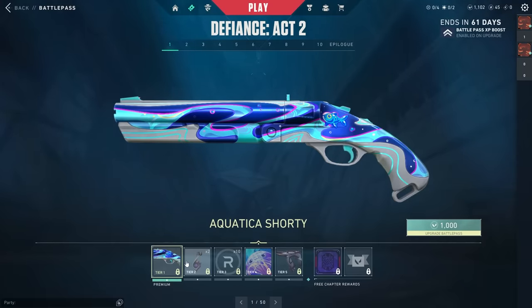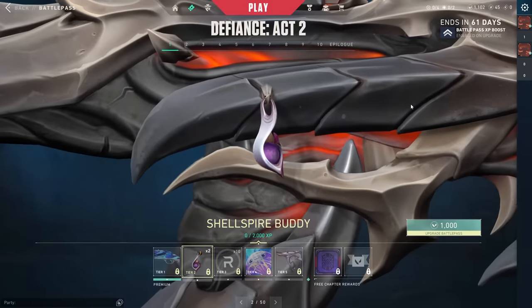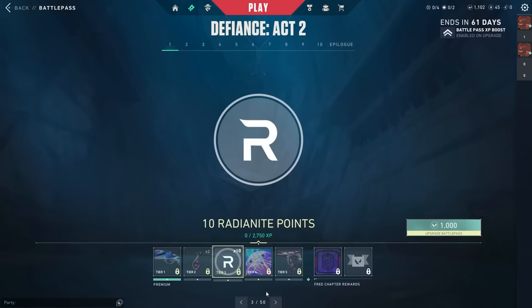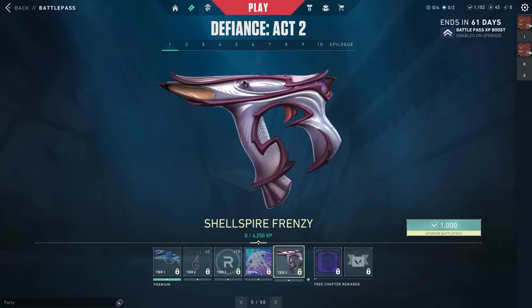Today we are taking a look at the Episode 8 Act 2 Valorant battle pass. We got the Aquatica Shorty to start off, as well as the Shell Spire buddy, then an additional 10 Radianite points, and the Aquatica card — I think that's a jellyfish.